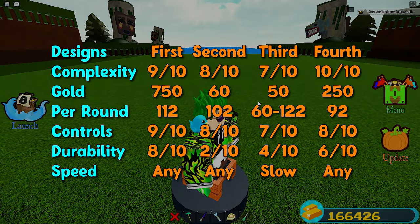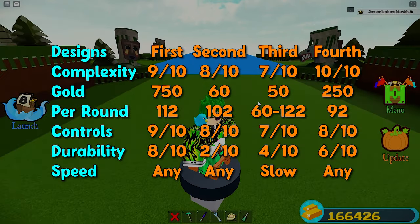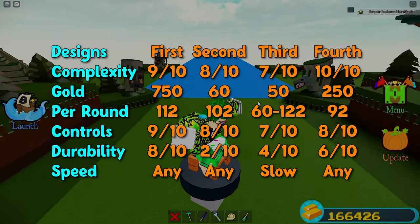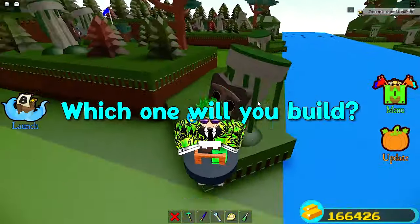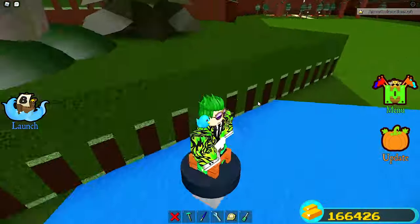The fourth design got 92 gold per round — controls are good, speed is fast and controllable, and durability is great. Here are the overall scores. If you think I manipulated the results just to make this glitch look better, you can try them all yourself and tell me your results in the comments. Which one are you going for? Let me know in the comments, and see you next time!